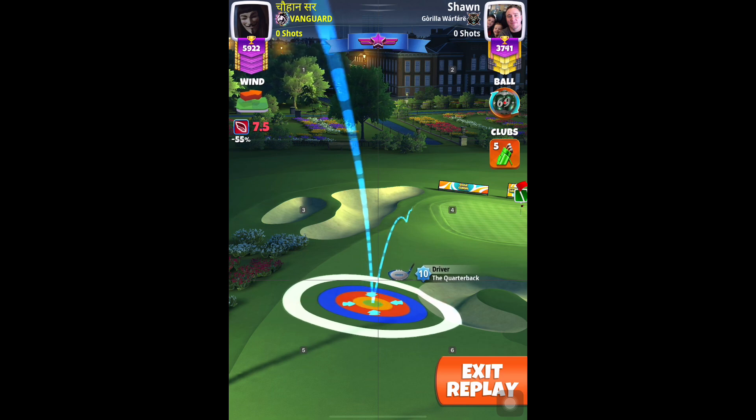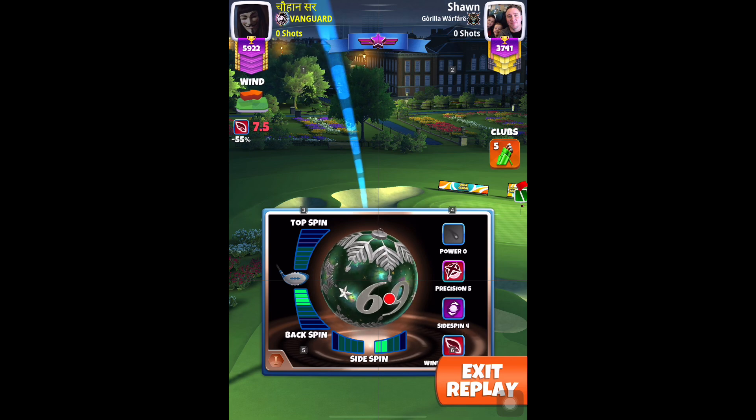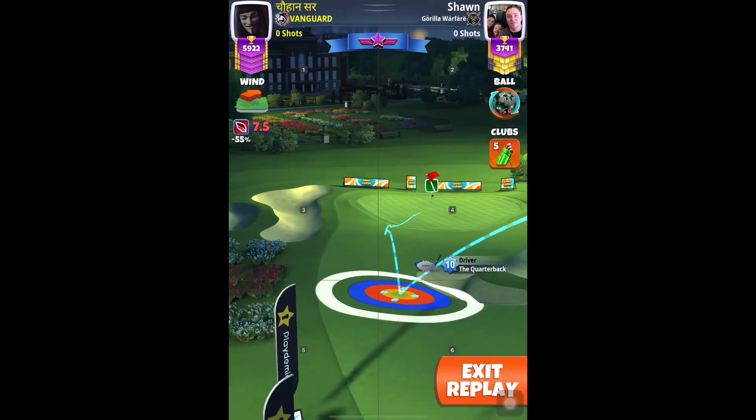We have blue ring touching the bunker on the right, just like that. Then you apply light six backspin with two bars of right side spin. By light six backspin, I mean favor 5.9 instead of 6.1.